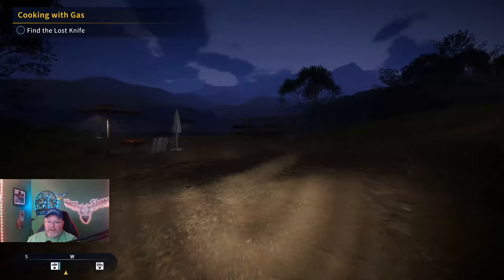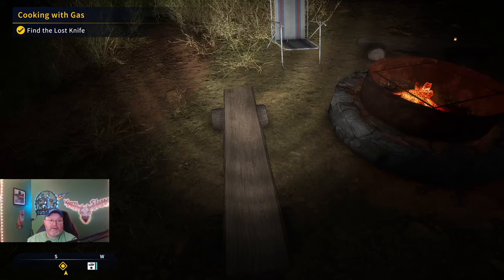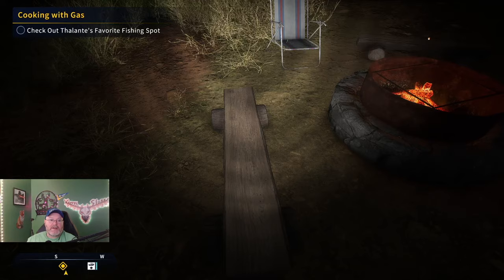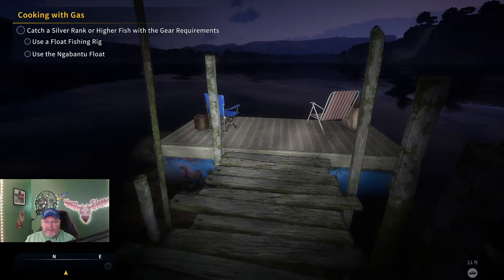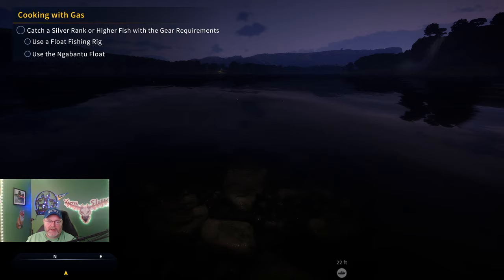Let's check out Elante's favorite fishing spot. As soon as we pulled up here, we've got the mission: catch a silver rank or higher fish with gear requirements — use a float fishing rig and use the Gabantu float.